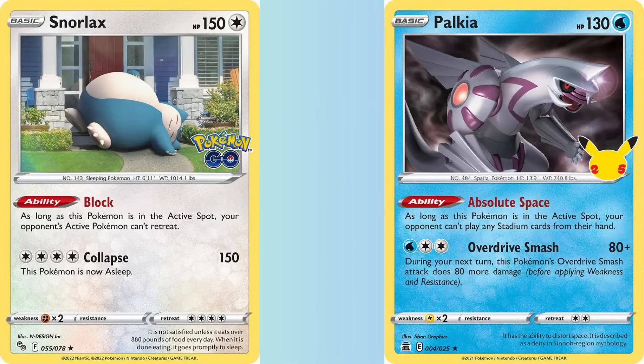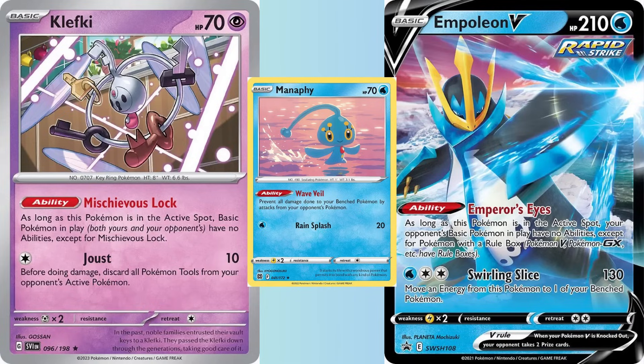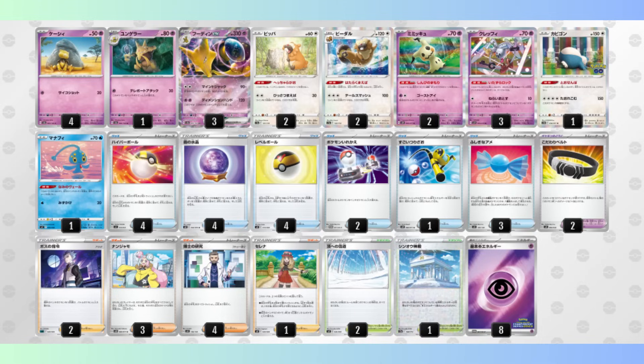Empoleon V is an alternative to Clefki, but it gives up 2 prizes and doesn't shut off the abilities of Pokemon with a rulebox. While Alakazam has a lot of potential, keep in mind that Clefki and Empoleon also shut off your Manaphy's Bench Barrier ability, so your opponent can still snipe the bench if you aren't careful. Pretty much every Japanese list I saw relied on manual attachments, but I highly recommend playing either Energy Seal or Raihan, which will give yourself some comeback potential. You could also chuck in a copy of Double Turbo to surprise them with a Mindjack.